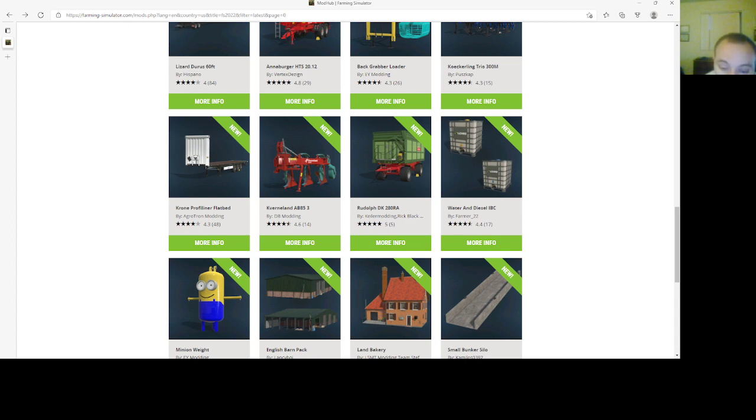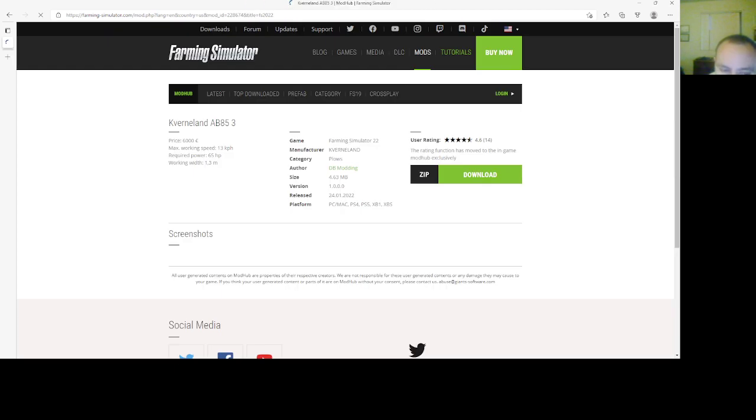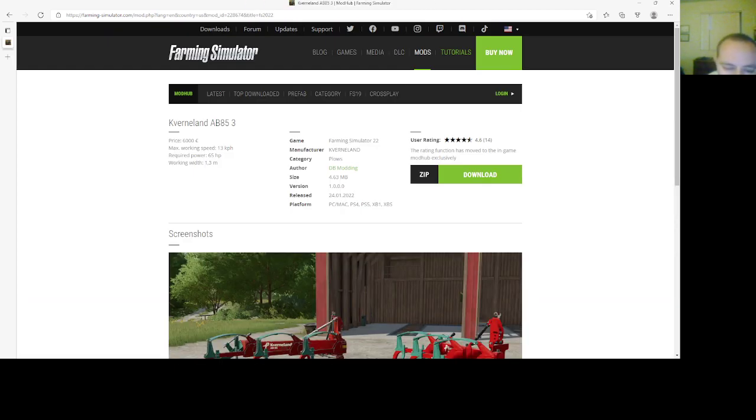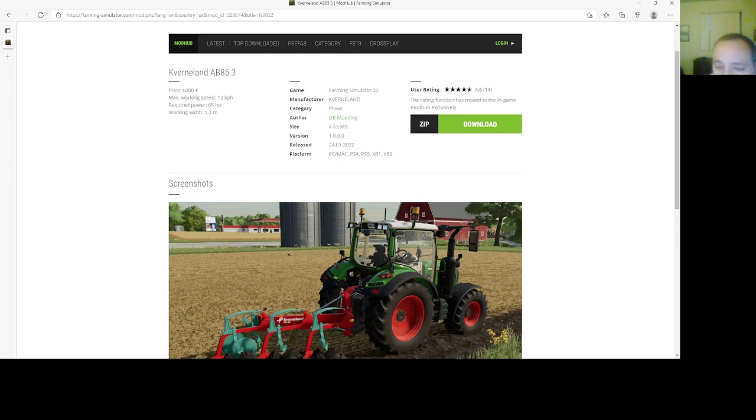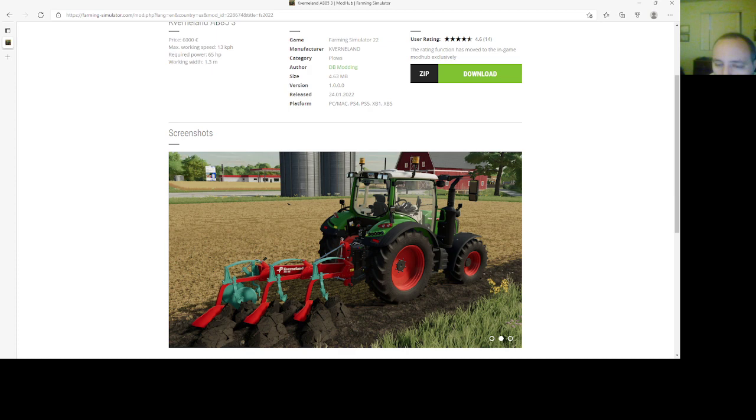Then we have the Kernelvillin Kavernwin AB85 3 by DB Martin. This is under Plows. Price is $6,000, max working speed is 13 kph, required power is 65 horsepower, working width is 1.3 meters. File size is 4.63 megabytes, version 1.0000, 2401.22, PC, Mac, PlayStation 4, PlayStation 5, Xbox One, and Xbox S.